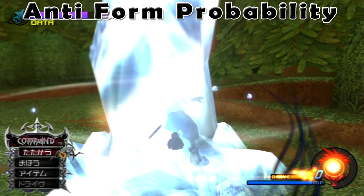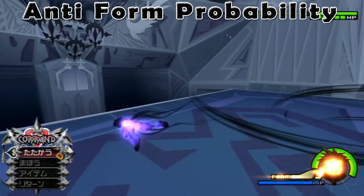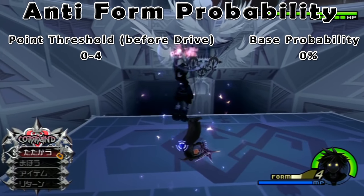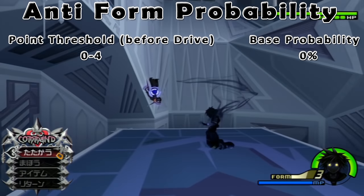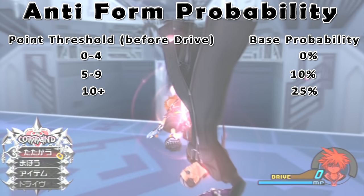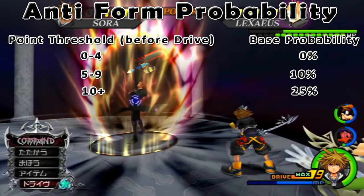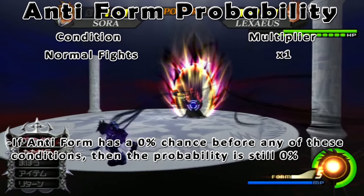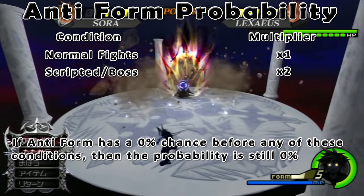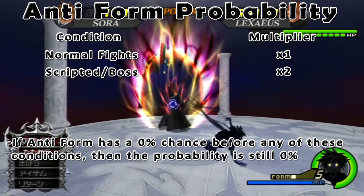The probability is based on your anti-points. There are a few thresholds that determine a set percentage, and then that percentage is multiplied by certain conditions. If your anti-points are 0 to 4, your next drive has a 0% chance of being anti-form, except with Two Become One equipped. If your anti-points are 5 through 9, your next drive has a base 10% chance of going anti-form. If you have 10 or more points, that becomes a 25% chance. There are also multipliers depending on the situation: if you are in a scripted fight, which includes most bosses, you have a x2 chance of getting anti-form. Certain bosses such as Pete, Barbossa, Hades, or Hydra have a x0 multiplier, meaning you have no chance of anti-form.